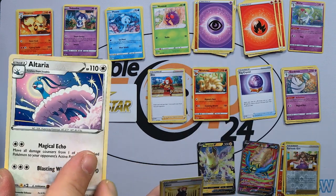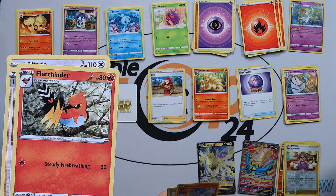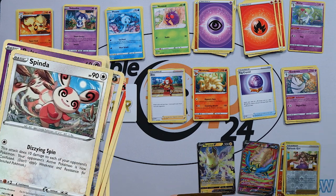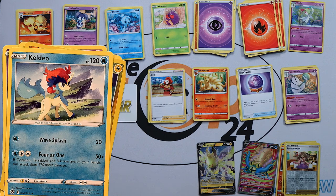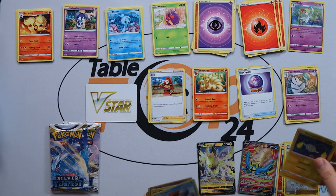Extra pack one: another Altaria, another Lance, another Fletchinder, another Pikachu, and a Keldeo. Unfortunately we didn't hit anything on that.